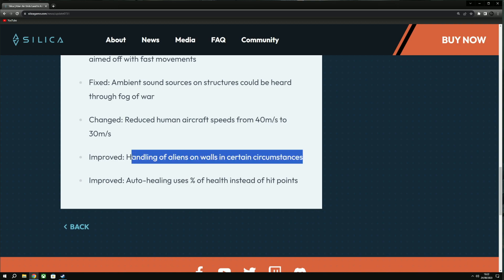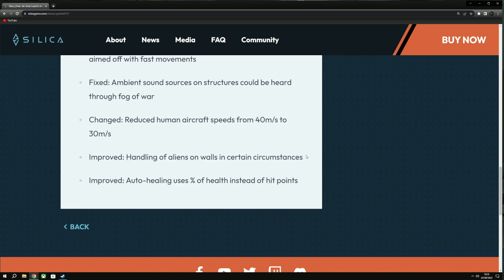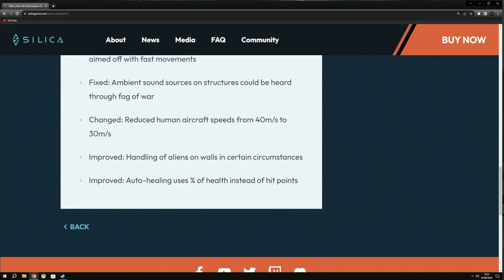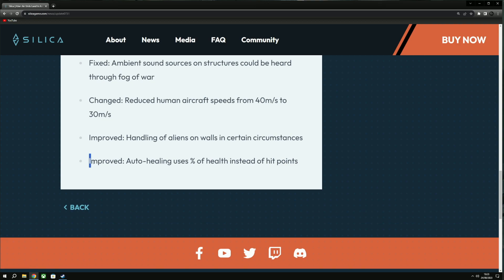Improved handling of aliens on walls in certain circumstances. I actually noticed this instantly when I did my alien air unit video. Mainly when I took control of the Wasp and the Dragonfly and landed them onto walls, they seem to have a lot more maneuverability — able to move quite nicely, it's quite smooth, no jitteriness. It looked pretty good.